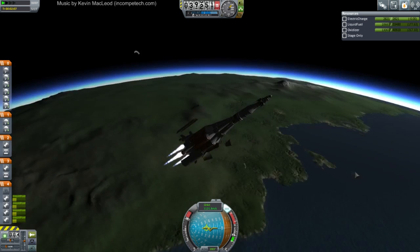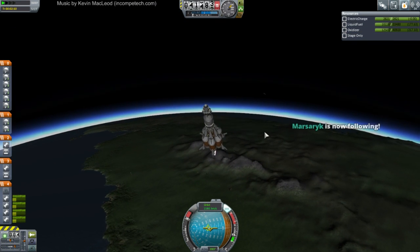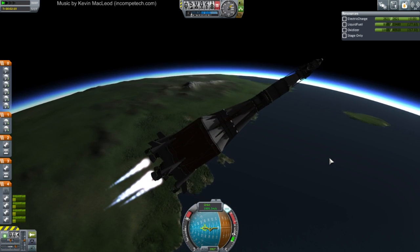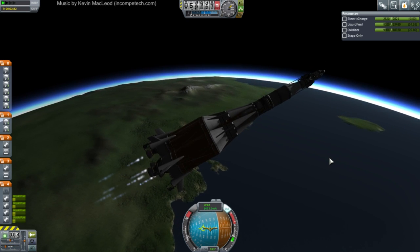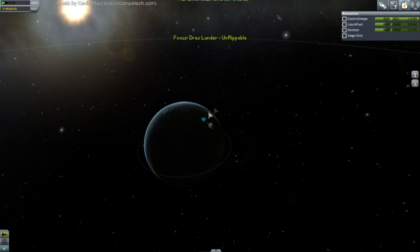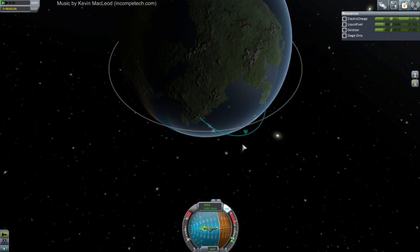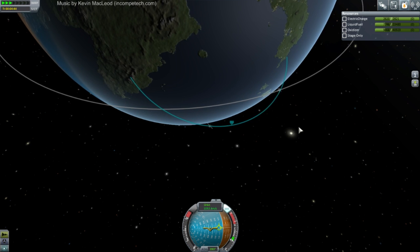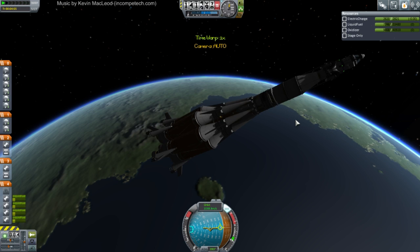Okay, I'm releasing the fairings now — there they go. It's a little bit dark. Okay, it held up through that part, but I don't know if we can bring it back down now. I should probably turn down the engines for a second. It's got one of those oscillation things going — I hate that. We'll try to bring it back down anyway. We might not get into full orbit. Let's find out.